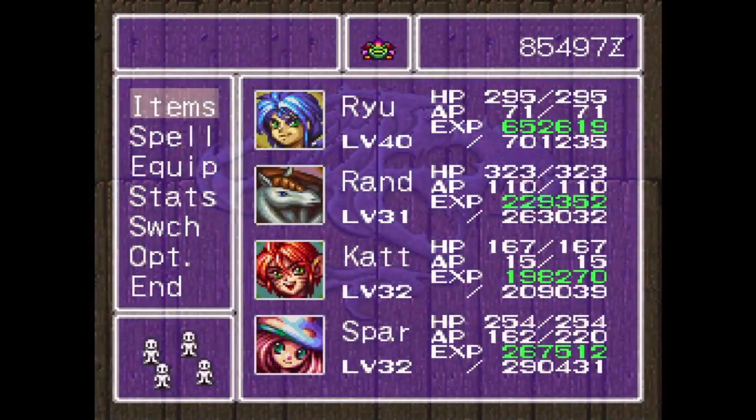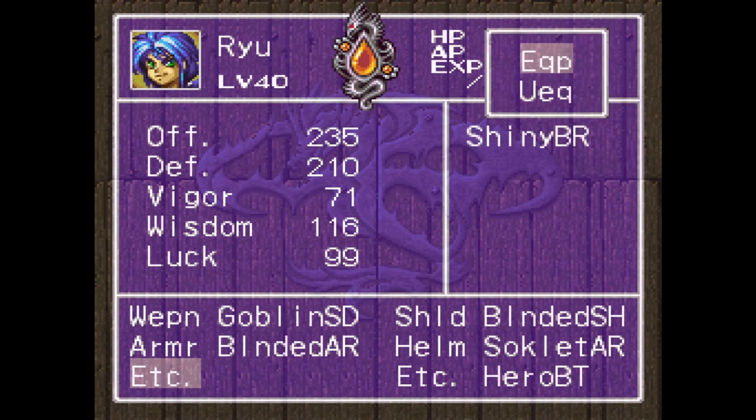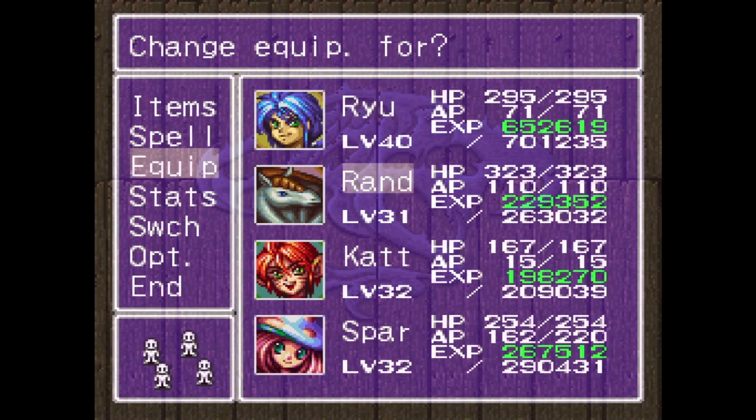Welcome back to this commentary playthrough of Breath of Fire 2. Rand is actually the lowest level character now. Going forward I put the Unity on Spar and the fire shaman - Sassaf or whichever one - on Rand. I had enough money to upgrade everything I wanted, and one of the enemies actually dropped this Shiny Bracelet, which acts like a ribbon, protecting you from all status ailments.